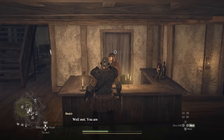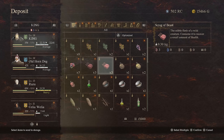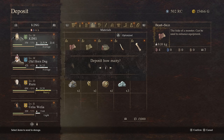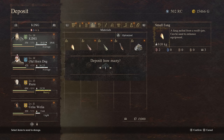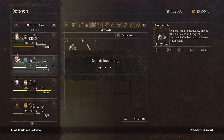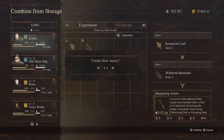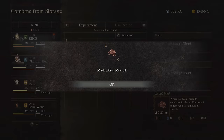Clearing out and organizing your inventory is something you will spend loads of time on. When organizing, you can always throw all your materials into storage — you pretty much will never need materials out in the world. Any and all materials you or your pawns have, just toss straight into storage. While in storage, you can still access them to upgrade equipment or combine them.